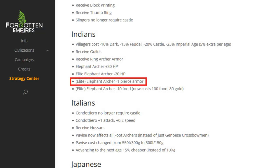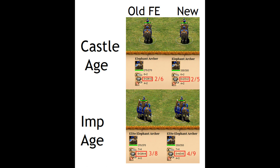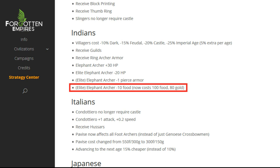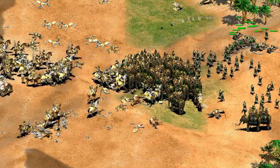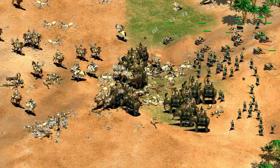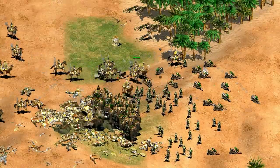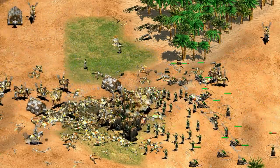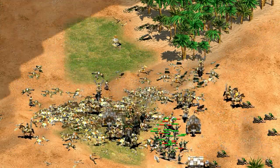The next change is that the elephant archer gets minus one pierce armor. You might be wondering if the elephant archer is actually getting weaker — well, not necessarily. This is technically being balanced with Ring Archer Armor being added, which adds plus one melee and plus two pierce armor, so it ends up giving them one more pierce armor than before — a net positive for every archer. The last change is that the elephant archer line now costs 10 less food, so it's now 100 food and 80 gold. To me the limitation was and still is the gold cost, but a bit of food off is okay too. The elite war elephant is surprisingly basically the same unit it was before — they're still not as tanky as war elephants, so they're not great in the front lines, and hiding them in the back doesn't make a whole lot of sense since an Arbalest can perform that role better with longer range and costs a lot less.